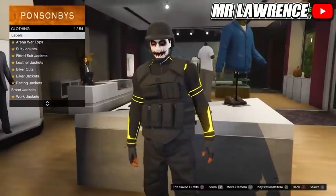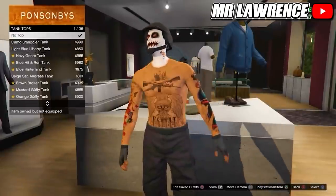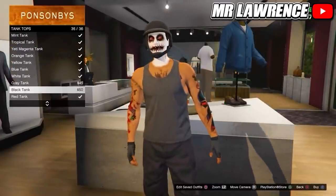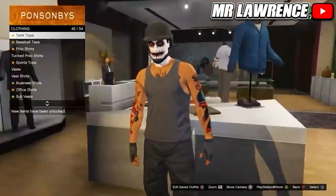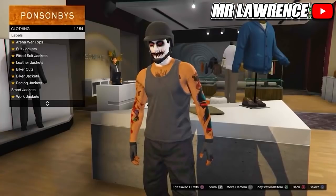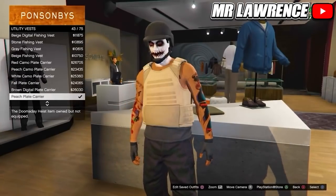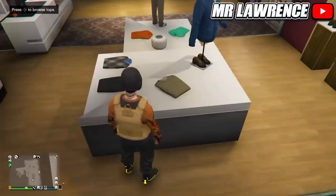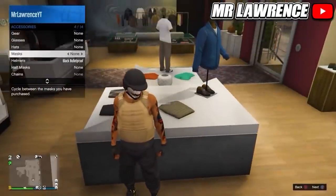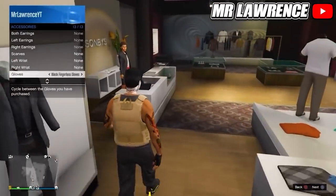Now I will show you how to get permanent invisible arms. First equip any tank top of your choice — I will make a black and yellow outfit so I'm going with the black tank top. Now choose the pants, shoes, and maybe even gloves if you want, but don't have any other accessories equipped. Then go to the Tops section, go to Utility Vests, and equip the Peach Plate Carrier number 43. Now save this outfit in your first outfit slot.